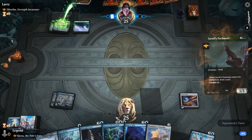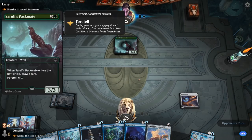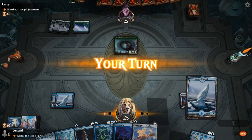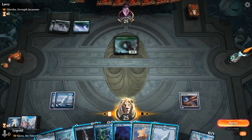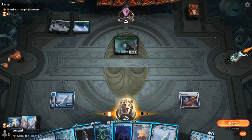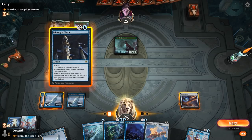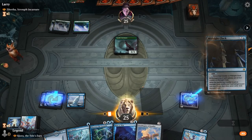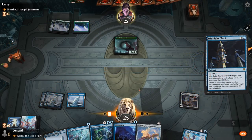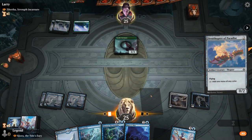No red mana so far, and Sarulf's Packmate was the card they foretold — pretty decent, although our Kraken Hatchlings line up quite well. If I play Kiora, I wouldn't be able to protect her since we can't play the Hatchling yet. So maybe this turn I still want to play it slow — go Midnight Clock plus Ornithopter — and then next turn I can play Kiora and a Hatchling in the same turn, so we don't lose our planeswalker to pump or fight spells.